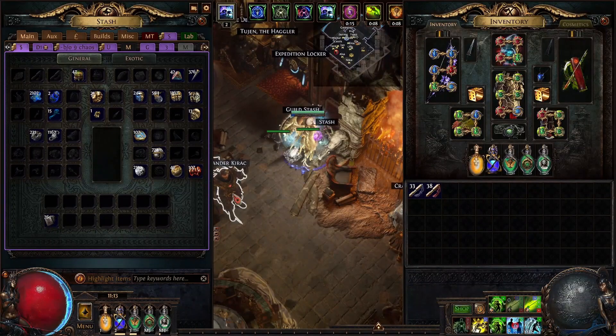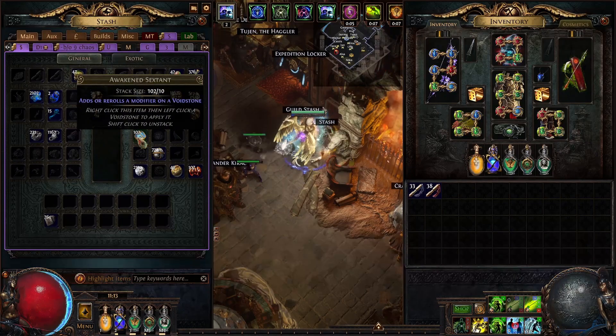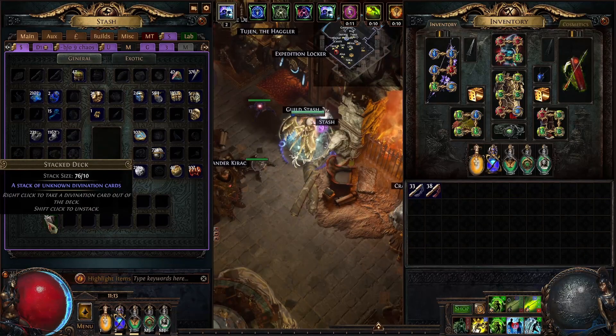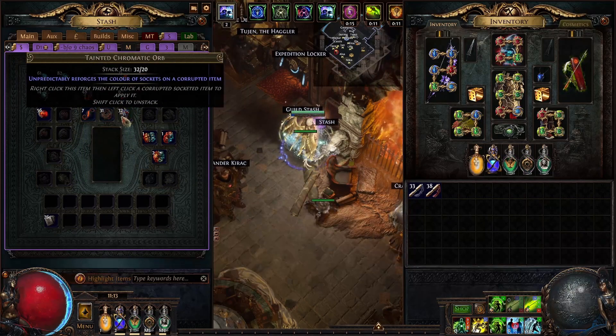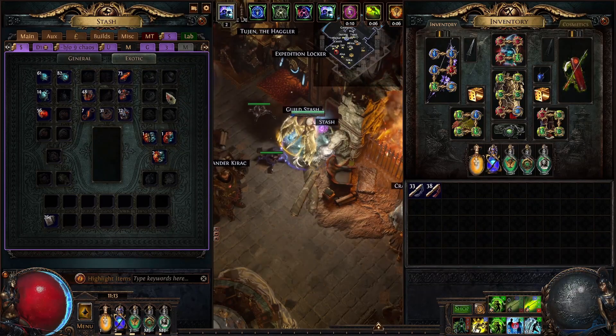This time around I got 13 divines and just over 1000 chaos. I also got a really nice stack of exalts, about 21 from one of the altars. I got a couple of annuls and about 100 awakened sextants which is not too bad. I also got 76 stack decks mostly from delirium. From Beyond I got 7 tainted fusings and 6 mythic orbs as well as a chunk of other currency. And I also dropped a few eldritch currencies as well.